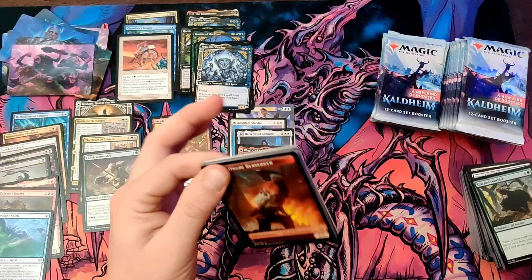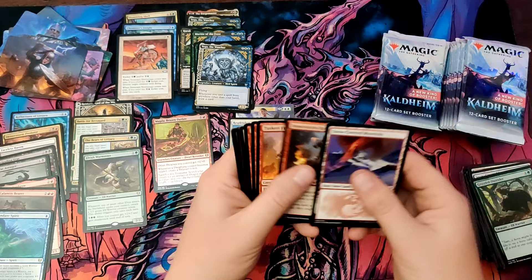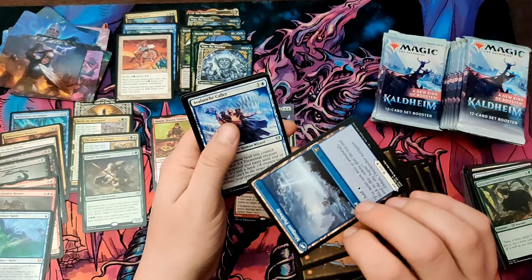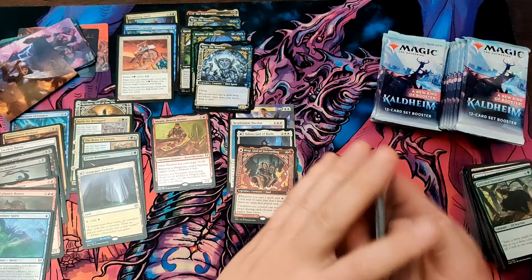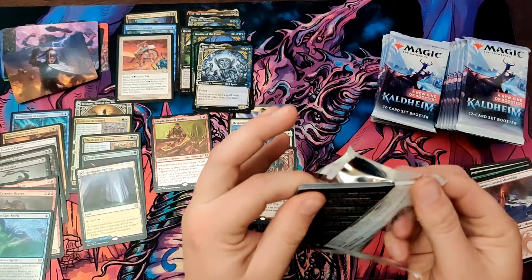Feels like they definitely scaled back on how many list cards you get, but we'll see. Beautiful, just beautiful. The Valkyrie Sword — that might actually go in Kikar. Shepherd the Cosmos, Hinge Gate Pathway, very nice. And Scorn Effigy — that's an okay pack, not a great pack. Not nearly as many multi-rare packs as I was getting in those Zendikar Rising set booster boxes. Both of my opens had rare or mythic packs.